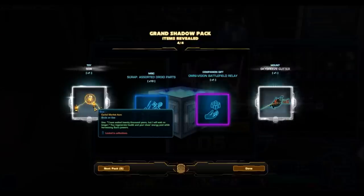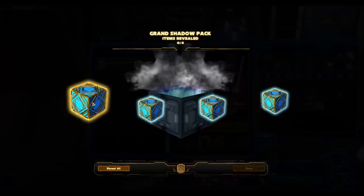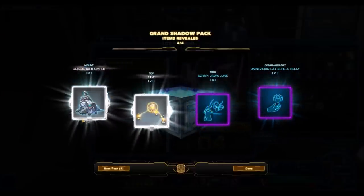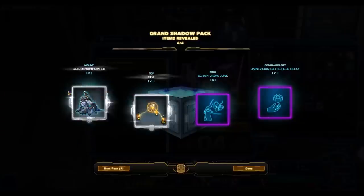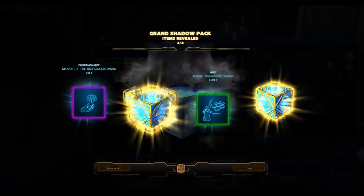The toy Sowa — I know that sells very well. I will check some of these prices on the GTN. And then the Sky Breeze Cutter — a decent mount, but not going to net you a crazy amount of credits. And this is the Glacial Ice Tromper — another version of that one we got, and another toy Sowa regen. So it seems like the gold items have run their course. We had two good ones at the start.